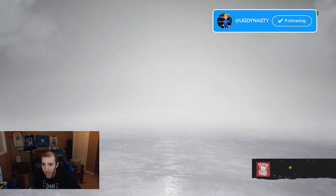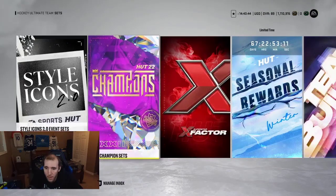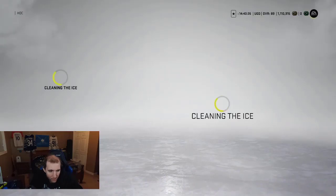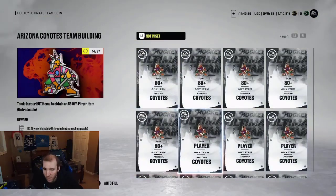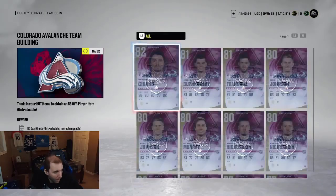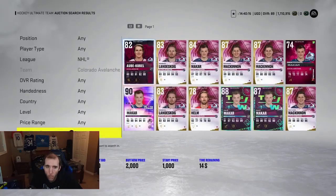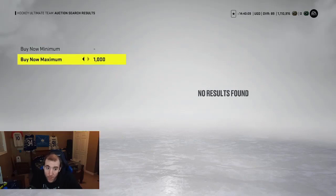We'll take that, boys. We'll definitely take that. But I might sell McJesus. We might sell McJesus because I can probably get like 50K for him, maybe 60K. I might see what we can get. We're getting closer - I might have to spend some coins on trying to build some of this. We're three away. Okay, so we're going to actually spend some coins on this. We're literally three away, so why not? Let's see any players at 950. I only need three players.